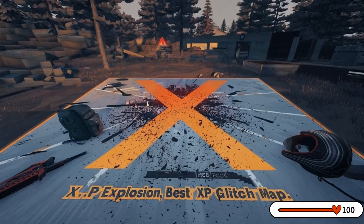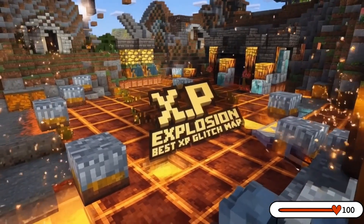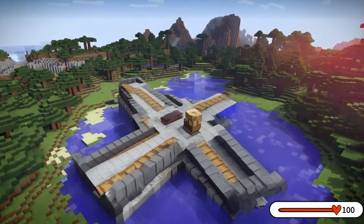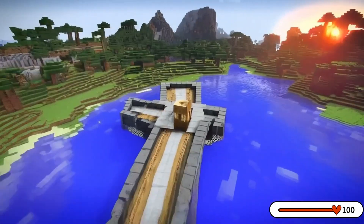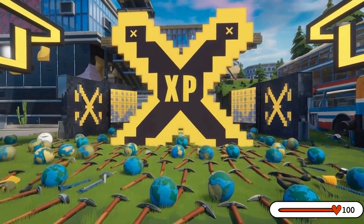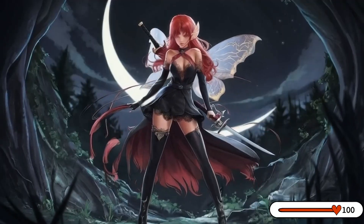The XP glitch map is a big deal — it lets you use it to your benefit and speed up your progression. This is your chance to improve your Fortnite journey and reach your goals quickly. Don't wait — click here to get the best XP glitch map for Fortnite Chapter Five and unlock your full potential.